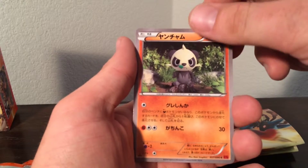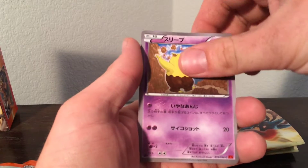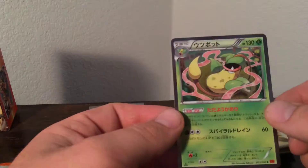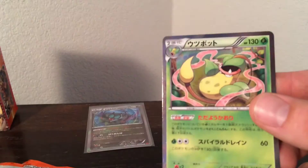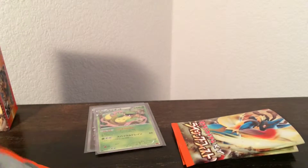It's like Cubchew's evil twin. Magmar — cool card. Hypno, very cool. Look at that holo, that's so cool. I love the old school cards still, still my favorite, especially when they do the new ones on them. Two holos in a row!